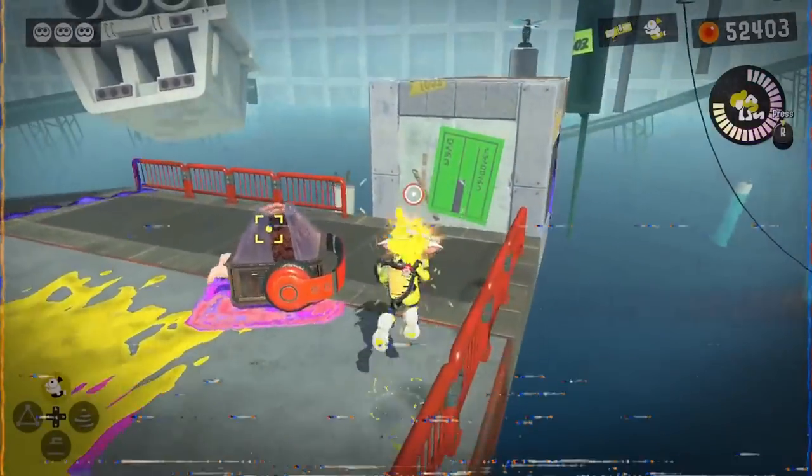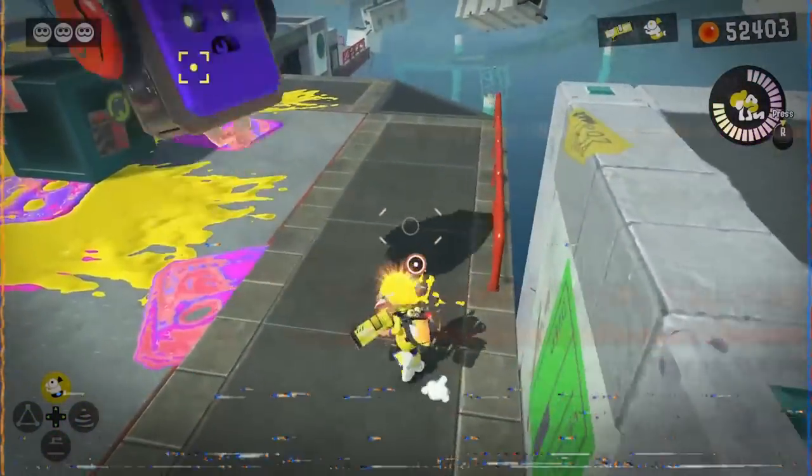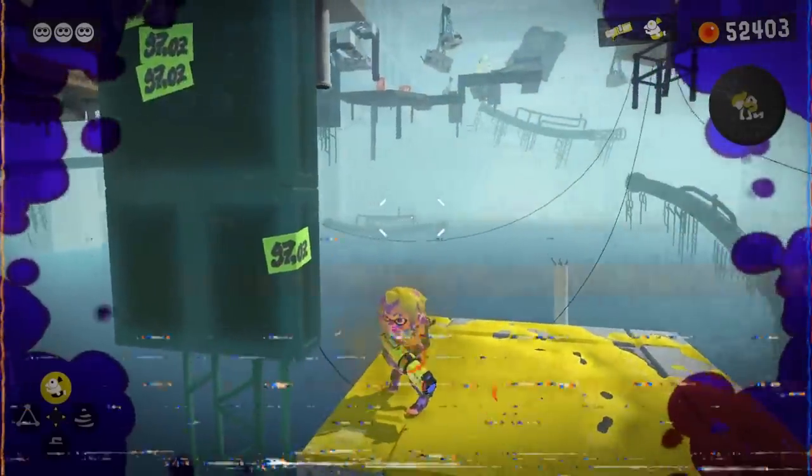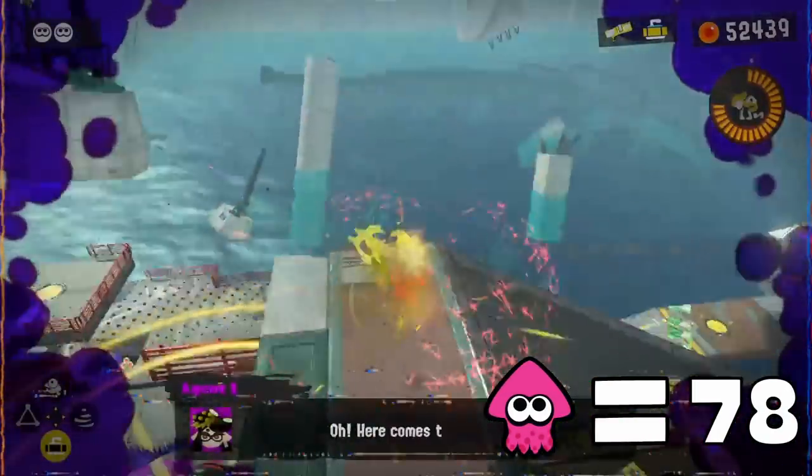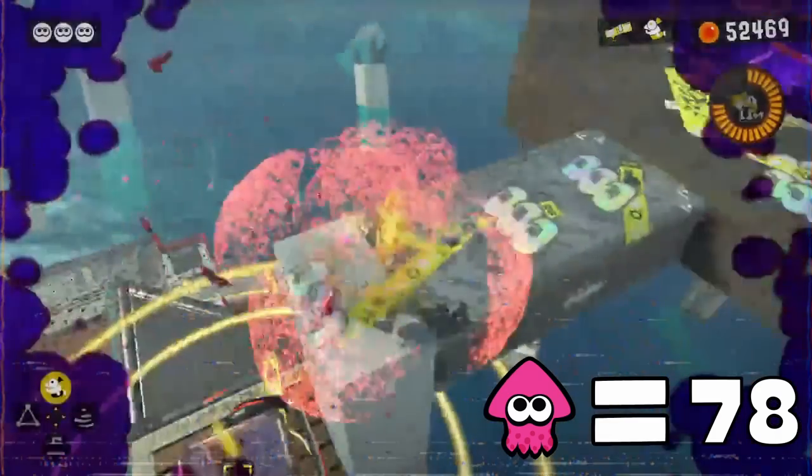I'm going to pause right here because I just found out while editing that you could actually use your splashdown to gain momentum with these Octostamps. The first wall doesn't allow Octostamps through for whatever reason, but the second wall does allow us to climb it with the help of these Octostamps. One squid.